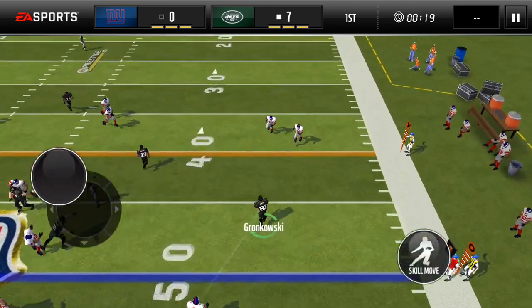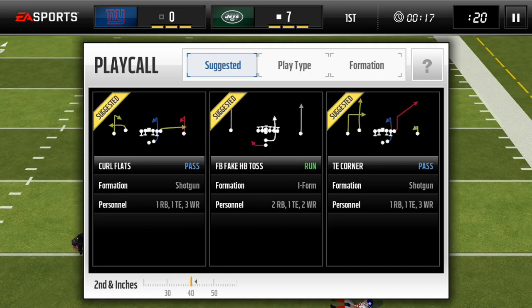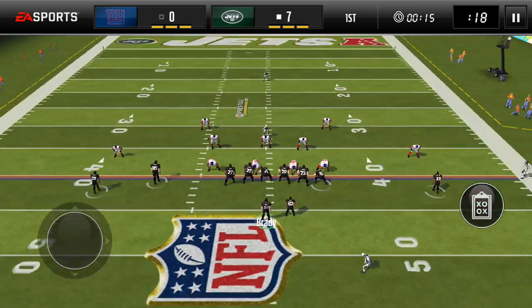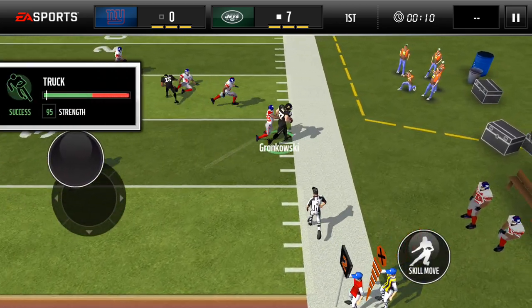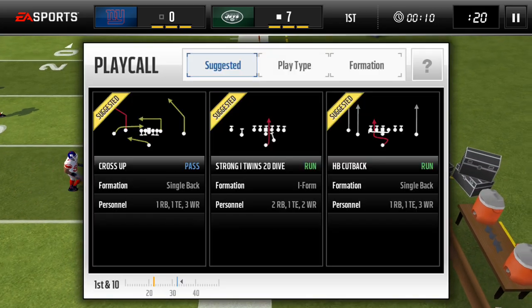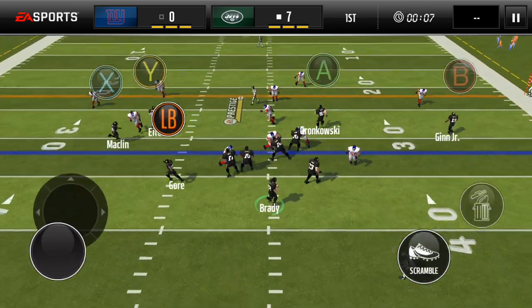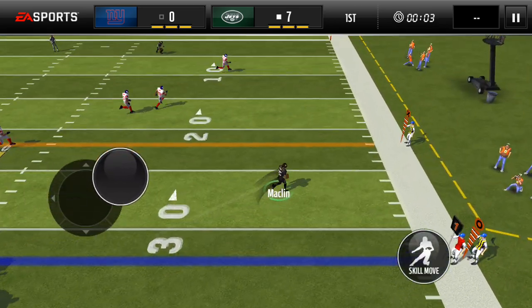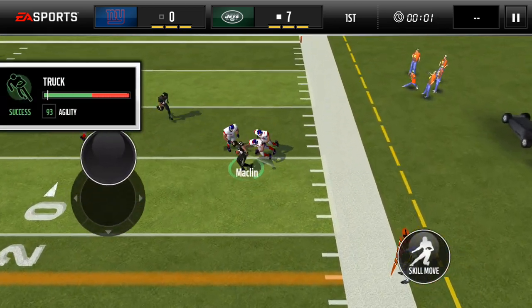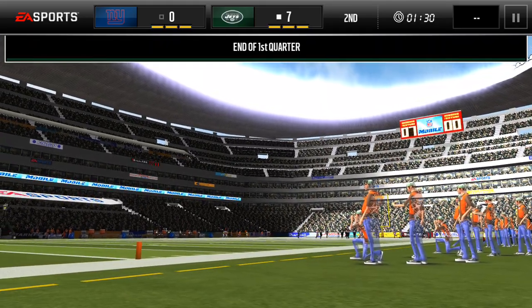Gronk is wide open — I'm not going to leave him wide open, I'm going to find him. I'll pick up the first down. Second and inches — I'll just go right to Gronk. Some good reception. Here's Jeremy Macklin wide open, and he'll at least get to the 15-yard line. End of the first quarter, seven-nothing, we're up.